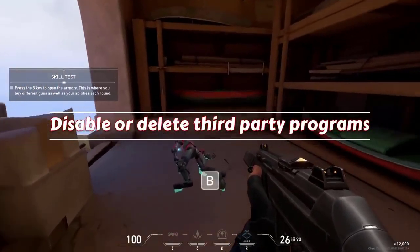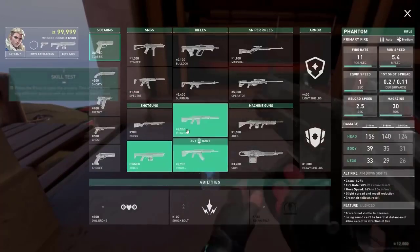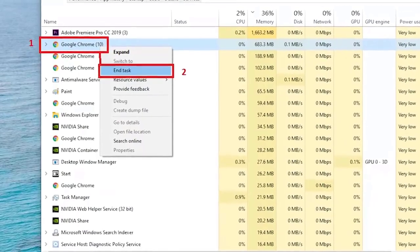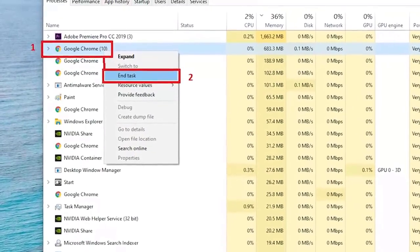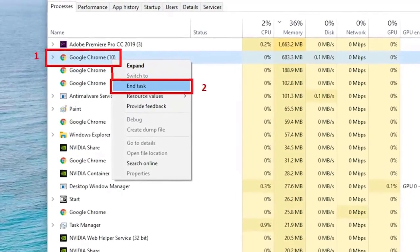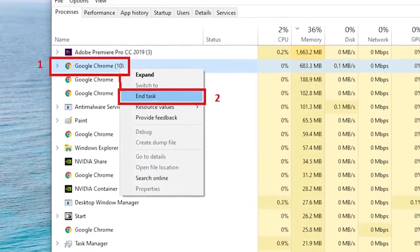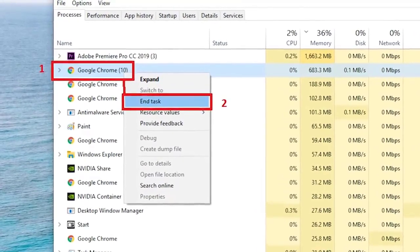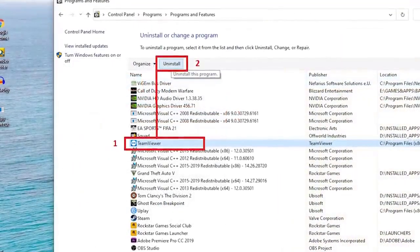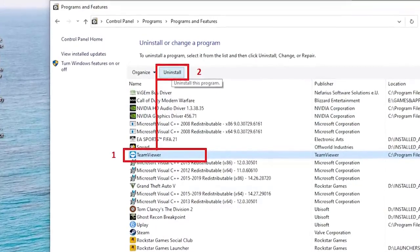If you're still getting the same error, the next troubleshooting step is to see if the problem is caused by a third-party application. To do that, make sure that you don't run anything other than Valorant. Alternatively, you can try to identify which program is causing the problem using the process of elimination — close programs one by one and check which one causes the error to stop showing. If you can identify the main culprit, be sure to remove or delete it from the system, or simply choose not to run it whenever you are playing Valorant.